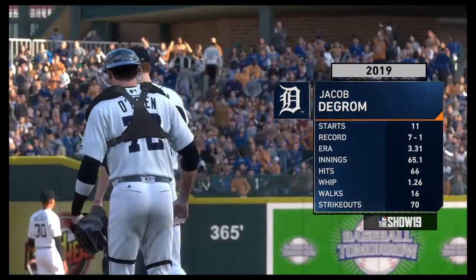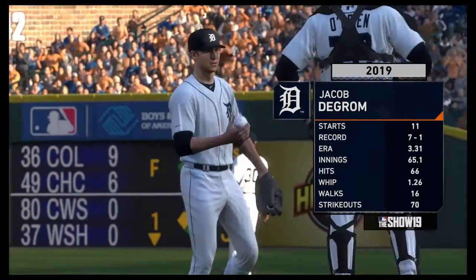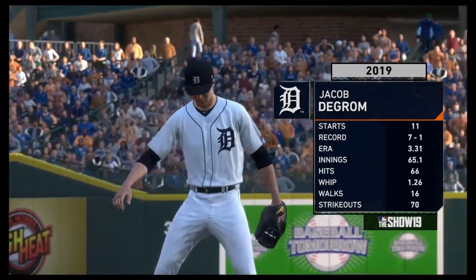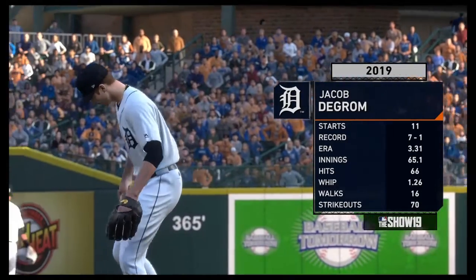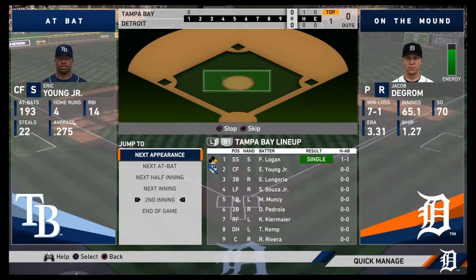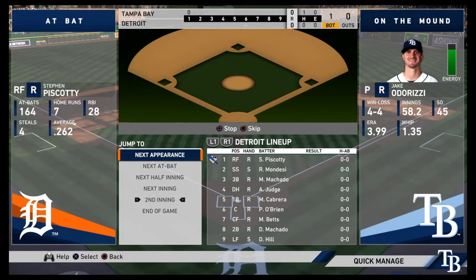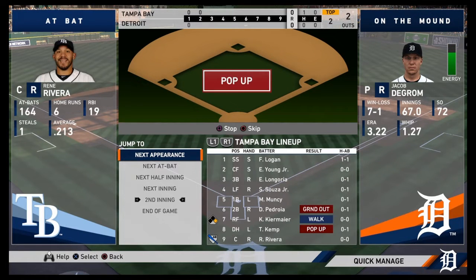This is the middle of a homestand for the Tigers. Last time out we got a win, and last episode we did the first year player draft — got a good core of future stars in that bunch. But today we have Jacob deGrom on the mound for us. He's been doing very well this season so far — a seven and one record with an ERA under 3.5.